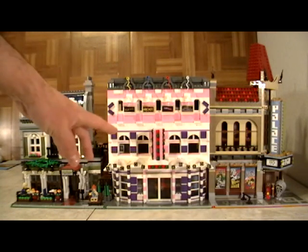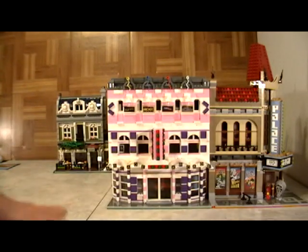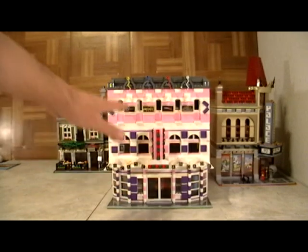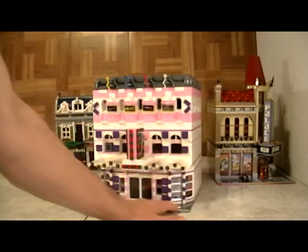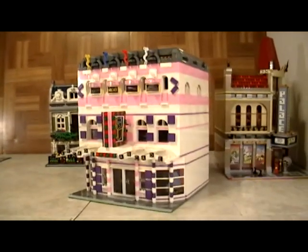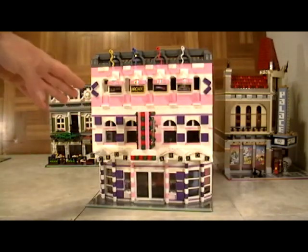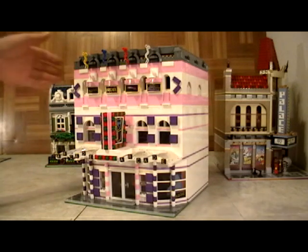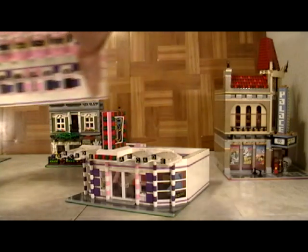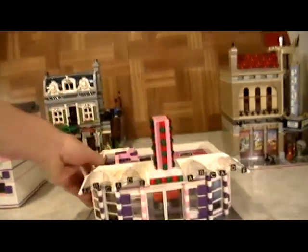As with all of our modular sets, it is built in the same layout and same dimensions as all the popular modular sets. This Lego Friends set is similar to one of the other ones we have, which is an ice cream shop that you also get to learn how to build. We decided deliberately to use the same colors and design ideas as the Lego Friends line, and of course you can make your own changes as you go along.